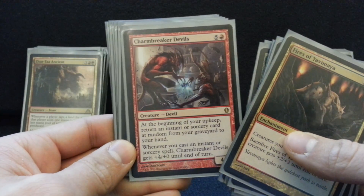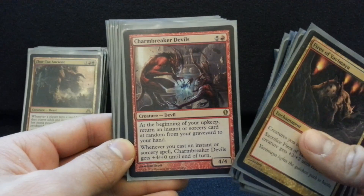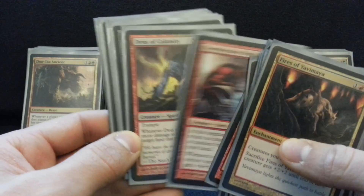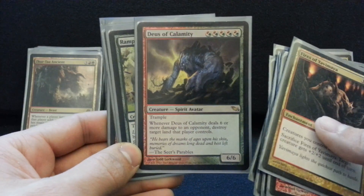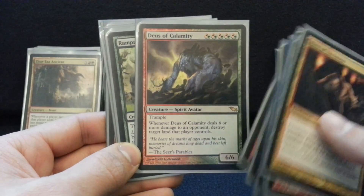Charmbreaker Devils — if you've never recurred Boundless Realms with Charmbreaker Devils, you just have not Timmied yet. This card's also just a great beater; he can be a 12/4 pretty easily on your turn and he can get back burn spells to close out the game. Deus of Calamity is a really efficient trampling beater. I don't really like land destruction, but when it's incidental like this, it's fine — no big deal.